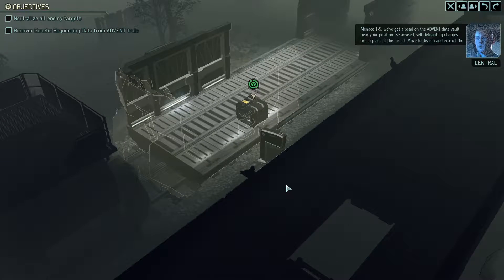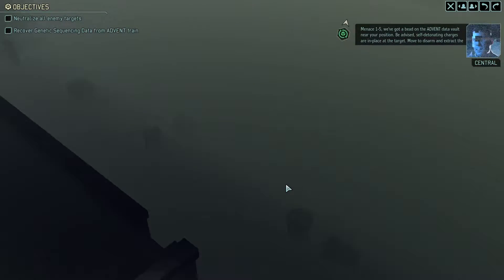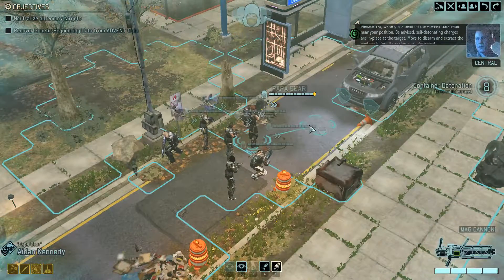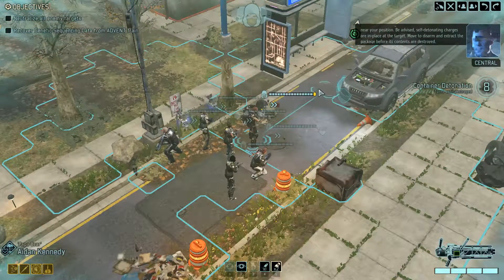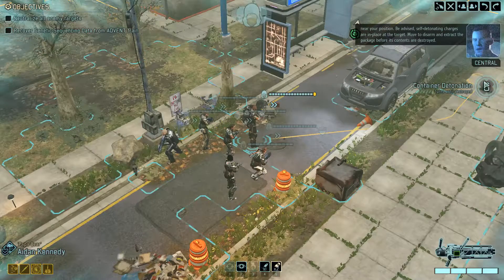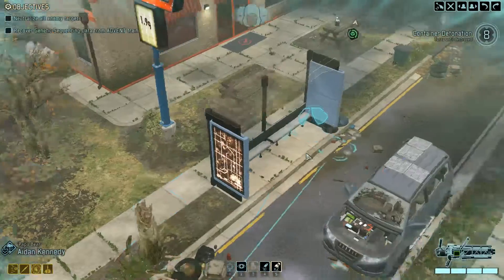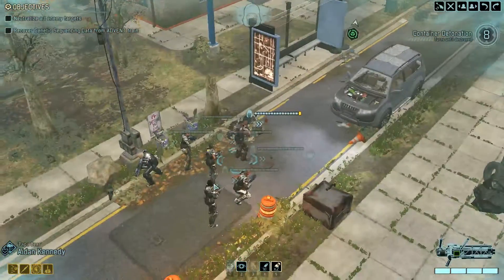Menace 1-5, we've got a bead on the Advent data vault near your position. Be advised, self-detonating charges are in place at the target. Move to disarm and extract the package before its contents are destroyed. Eight turns. Great, I can handle that.